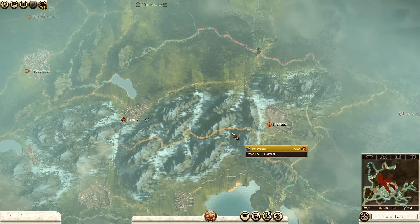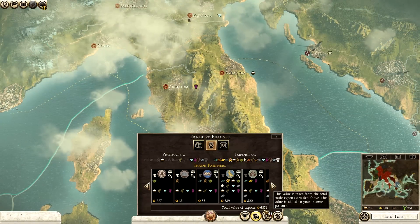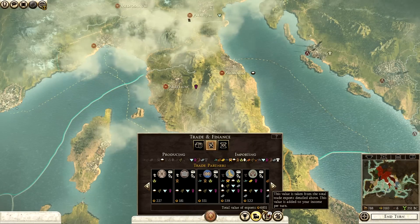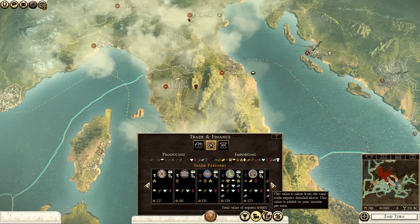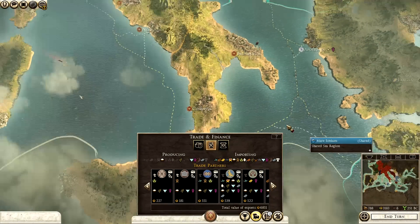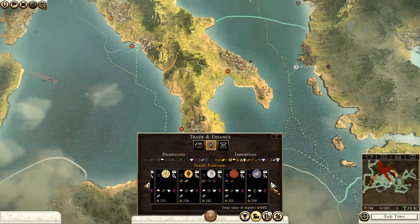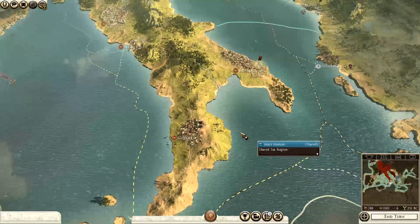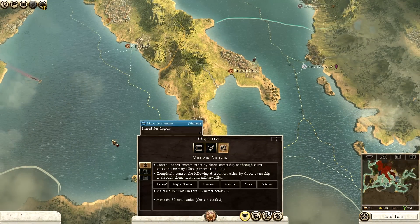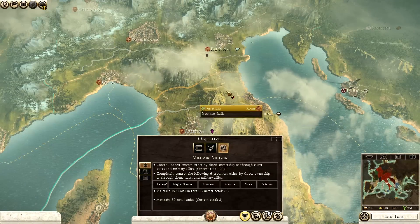Trade rights-wise, we're getting 6,800. I don't know why I didn't do this at the start of the campaign — highly recommend in a Rome 2 campaign you sail your ships all around the world to try and get trade. Now, because of some of these long-term agreements, I'm just getting a huge amount of money. Objectives-wise, military victory is still pretty ambitious — I don't see this campaign ending any time soon, but I'm still enjoying it regardless.